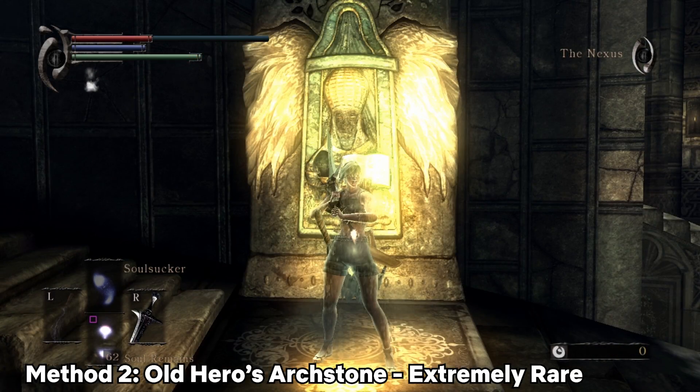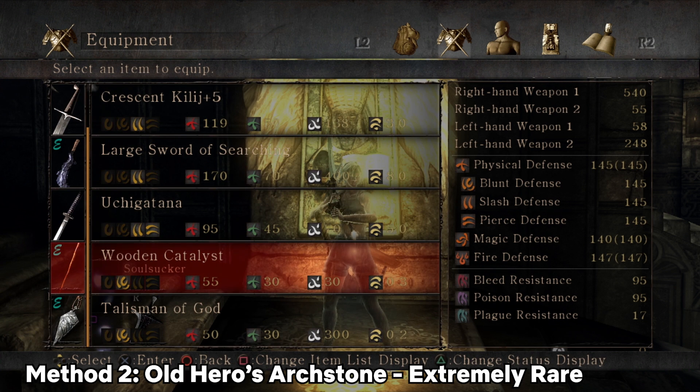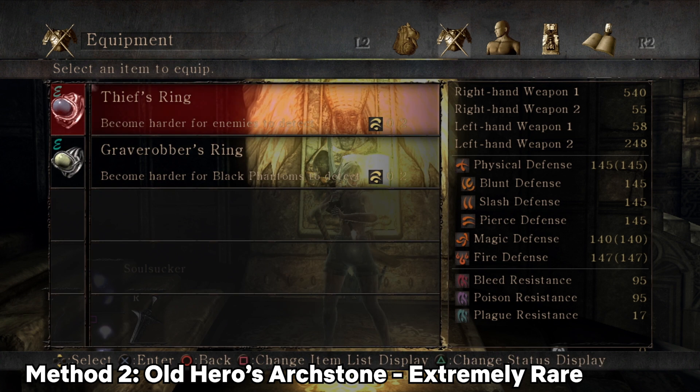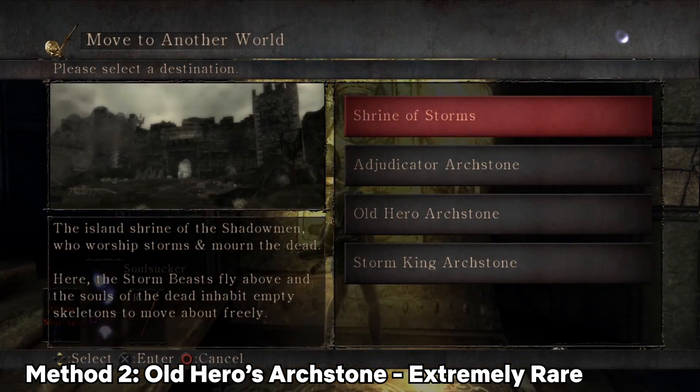The second method requires more stat investment and cannot be done unless you are on at least new game plus one. You will need the sorcery Soul Sucker, which you can trade to Yuria the Witch in exchange for the Maiden in Black's Demon's Soul, be in soul form, have pure black world tendency in the Shrine of Storms, and be wearing the Thief's Ring and the Grave Robber's Ring for good measure. With all these, head to the Old Hero Archstone.